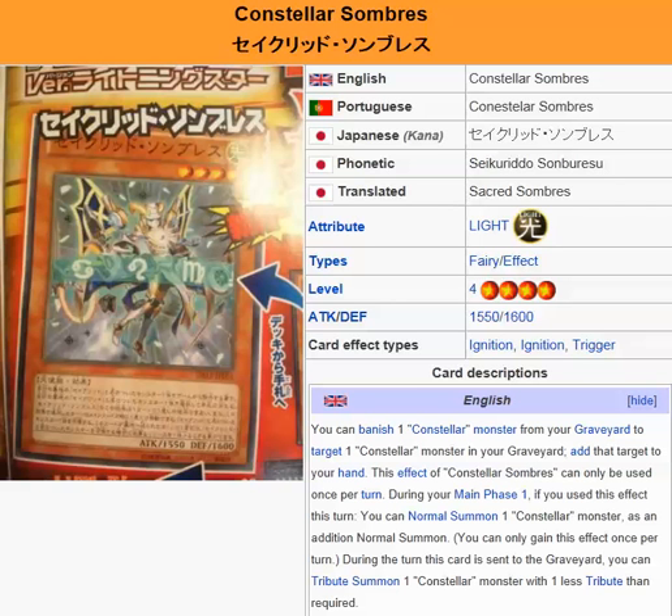You can banish one Constella monster from your graveyard to target one Constella monster in your graveyard and add that target to your hand. This effect of Constella Sombras can only be used once per turn. During your Main Phase 1, if you use this effect, you can normal summon one Constella monster as an additional summon — you can only gain this effect once per turn. During the turn this card is sent to the graveyard, you can tribute summon one Constella monster with one less tribute than required.